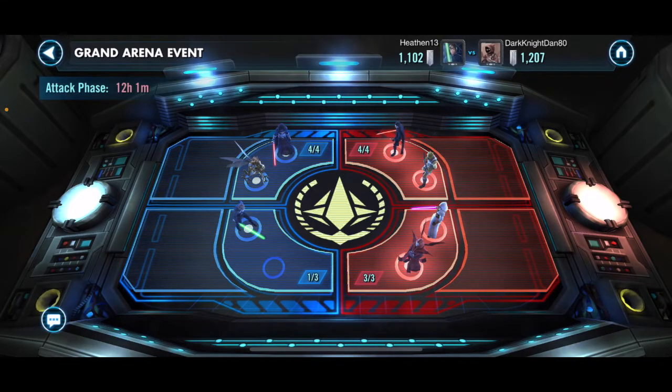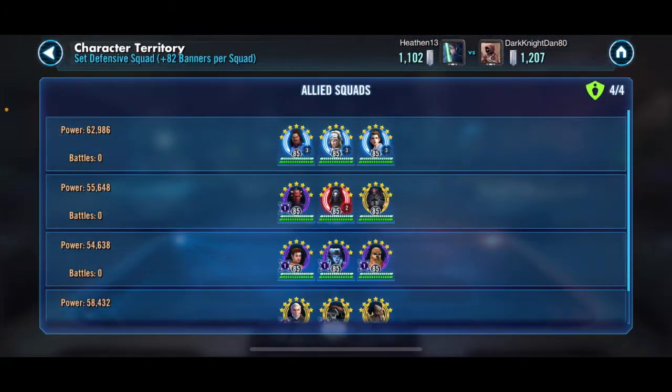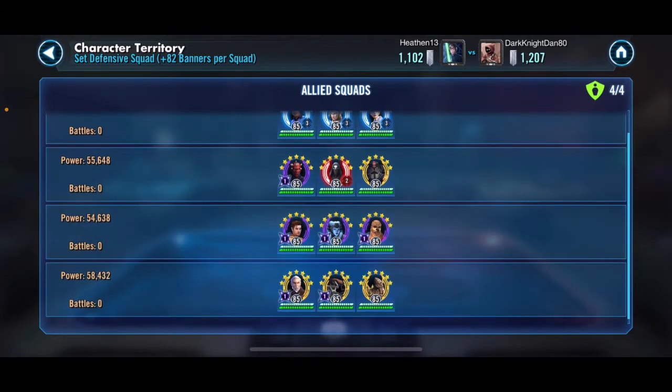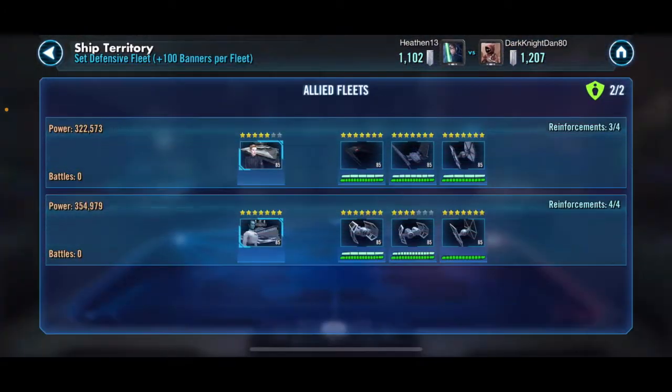Figuring he wasn't going to be able to get through either the front zones, in the back I went a little lighter. I put kind of the Lando trash — a really bad cart squad — so nothing great back here, but I didn't expect him to get back here. Ships wise, I put a Thrawn team and a Finalizer. Again, I don't think he's going to get back to these either.